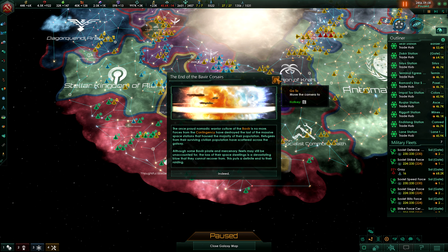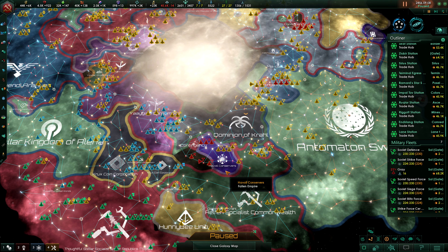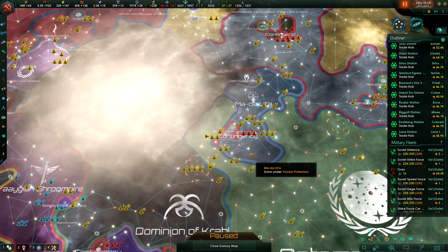The end of the Bavia Corsairs. Forces from the contingency have destroyed the last of the massive space stations that house the majority of the population. Refugees from their surviving civilian population have scattered across the galaxy. Although some Bavia pirate and mercenary fleets may still be unaccounted for, loss of their space dwellings is a devastating blow they cannot recover from. This puts a definitive end to their raiding.